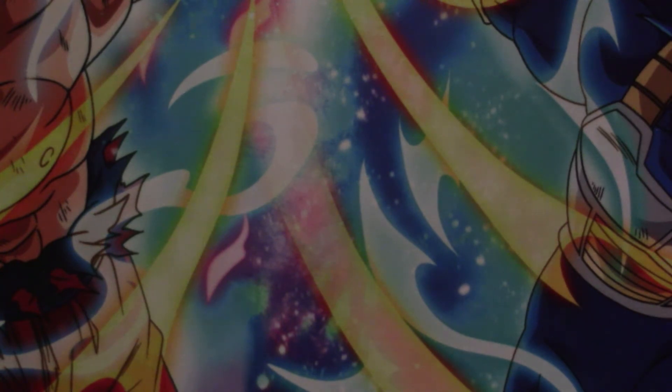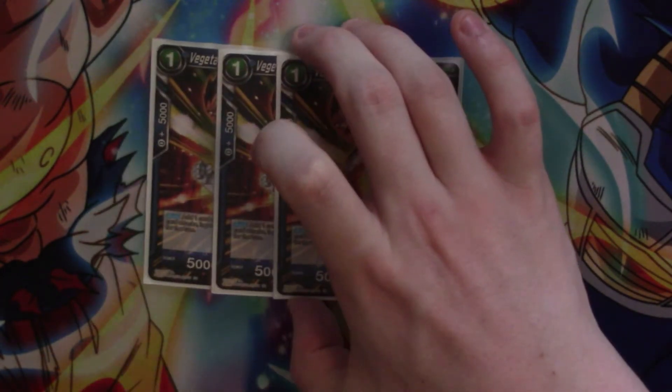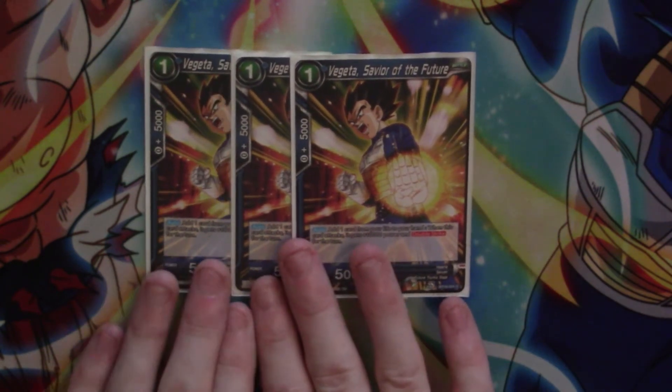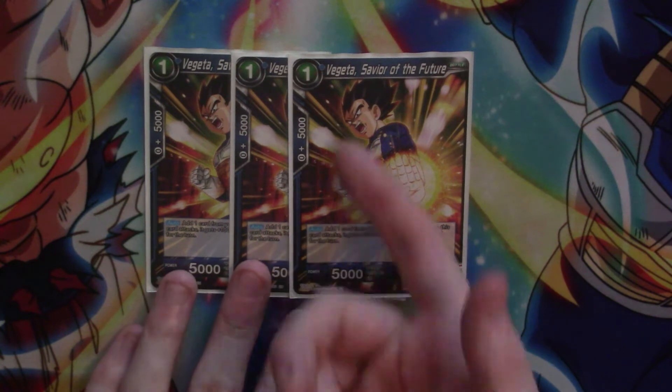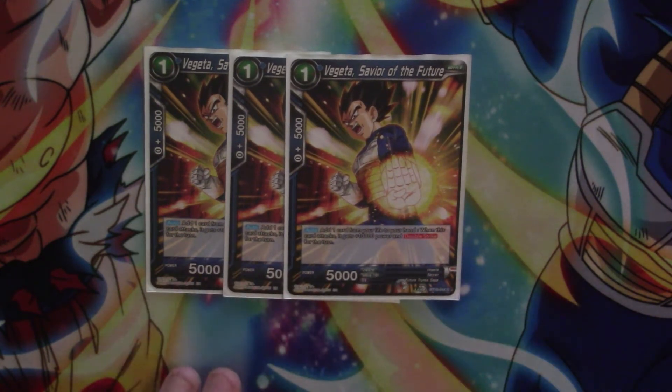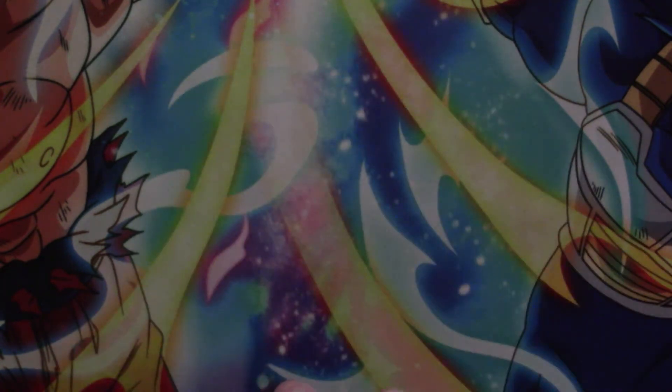On to the battle cards. There is one one-cost card and there are only three copies of it. To help with self awakening, we have Fugito Savior of the Future: one cost, 5k, when it attacks take a life, double strike and gains 10k power. So it's a 15k double striker — a nice addition.